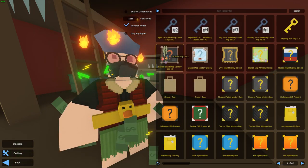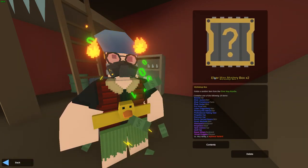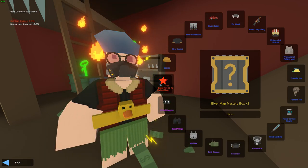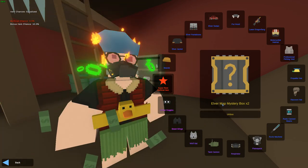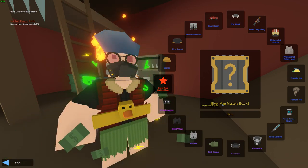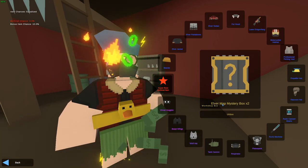I should probably start with Elver since it came the closest last time. In Elver, if we get a Mythical, we could get a really rare effect that only this box has — Enchanted and Cryptochrones among others. My goal is to get at least two Mythicals today. If we get two, I'm going to be very happy, though it's probably not going to happen. Honestly, one Mythical is enough.